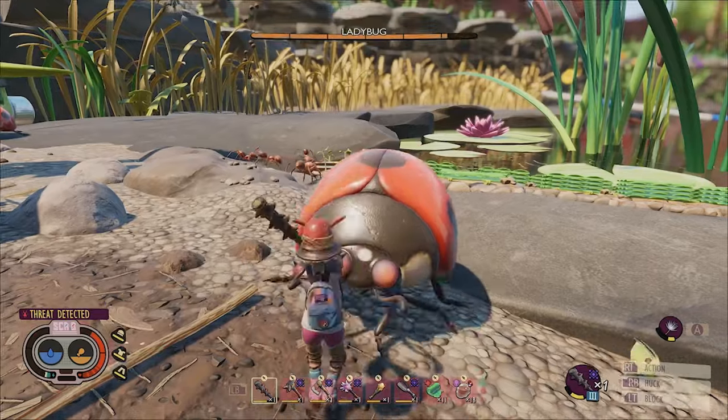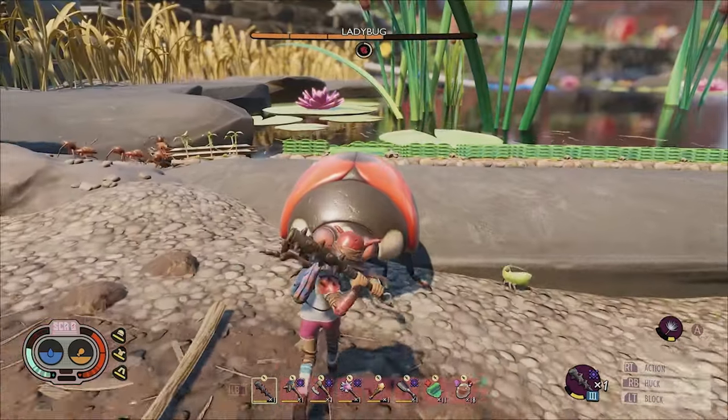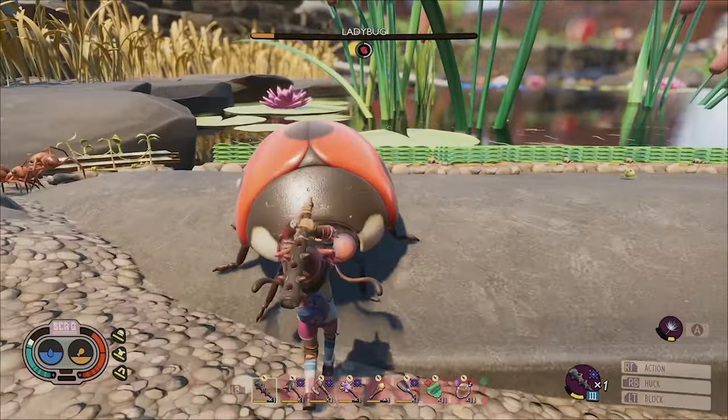Dissection Expert is going to boost the amount of quality loot that you receive from fallen enemies, so remember to activate it when harvesting.